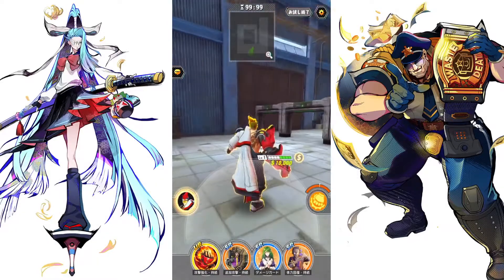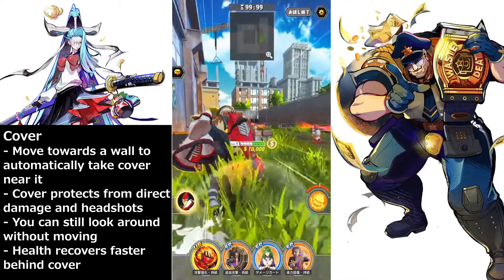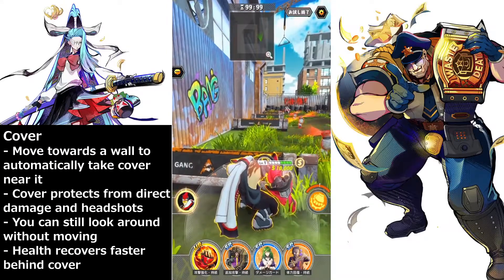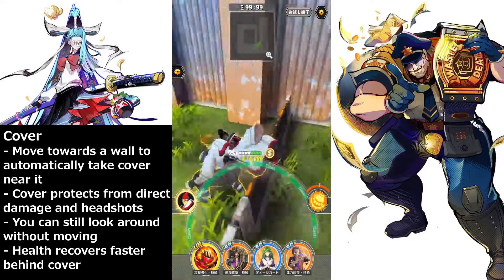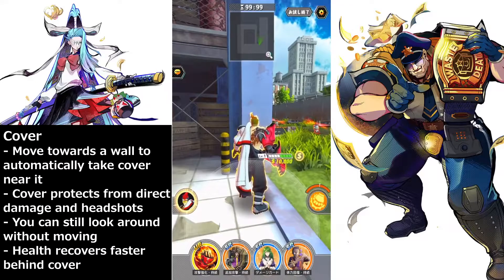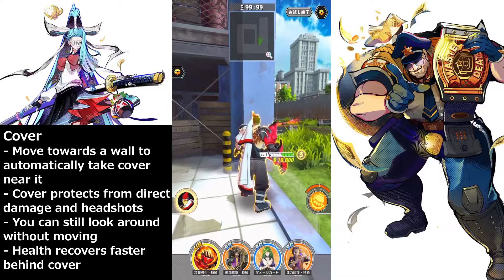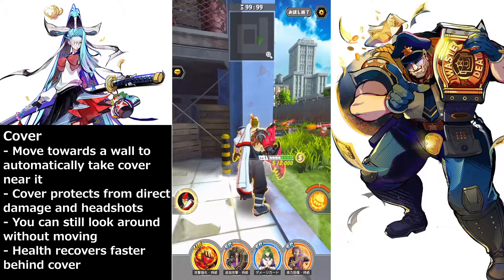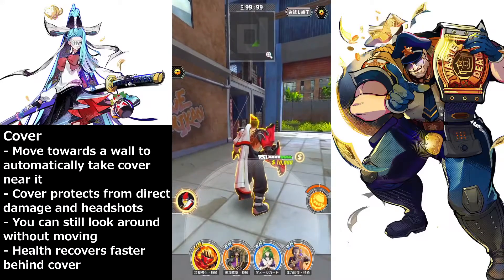The next thing is taking cover. To take cover, you just need to move towards the cover — don't dash over it, because when you dash over it you will vault over. When you are behind cover, you won't get hit by shots unless your opponent moves right next to you, and it will prevent direct hits that cause stuns. It will allow you to look around without actually moving and recover your health faster.